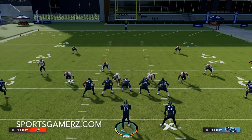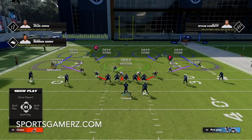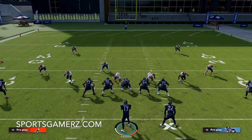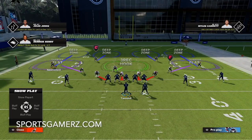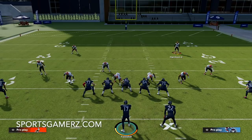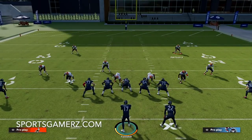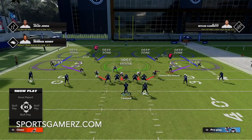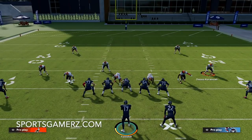By default, your outside corners are going to be matched onto each outside receiver on the respective side of the field. To keep it simple: the outside corner on the left will match the outside receiver on the left if that receiver goes vertically downfield. The safety on the left will match the left slot receiver if the slot receiver goes downfield vertically. The same applies to the right side. If receivers do go vertically downfield, your quarter flats will kind of jam them and pass off the slot receivers to the safeties, then sit in the flat.